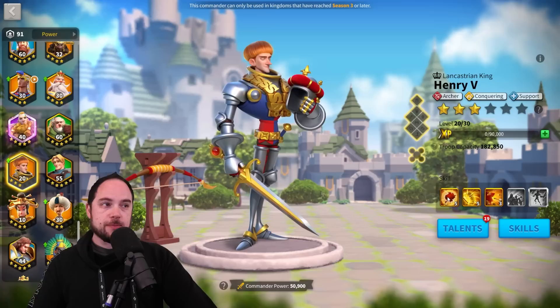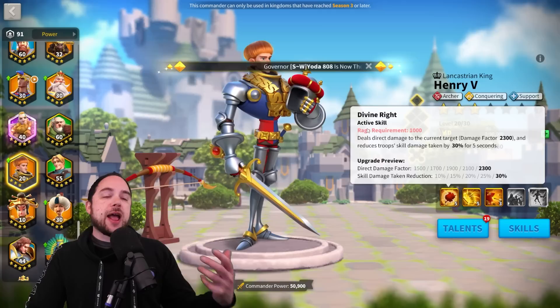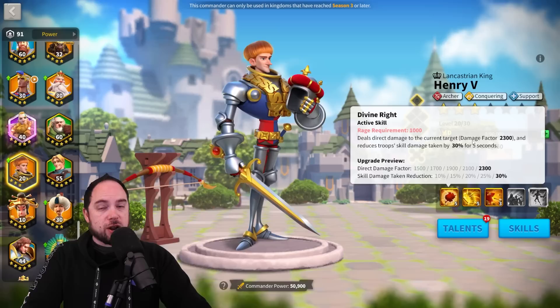Henry is a really wicked single target damage commander, and when it comes to open field battling, that's a downside. When it comes to rallying, single target damage is what you care about most, and area of effect damage is also nice for hitting people reinforcing a garrison. His Divine Right active skill has a 2,300 damage factor and reduces the skill damage you take for five seconds by 30%. That is a big, fat reduction of skill damage taken — Henry's active skill is extremely powerful.